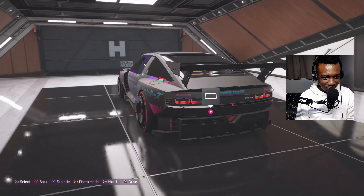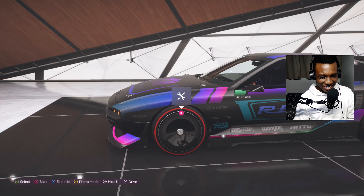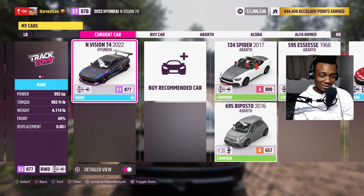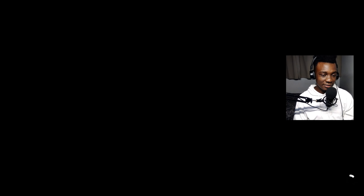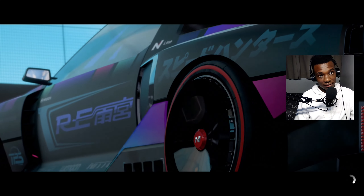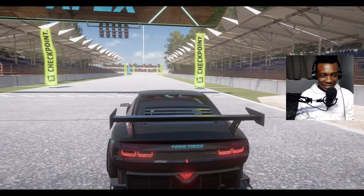Let's check the manufacturer colors - it only has one color option. Maybe it's because this car is still a concept. The benefit of getting the car late is that everyone already made liveries. There are so many liveries to choose from - look at that, this car looks so cool! We are sponsored by Toyo Tires. Look at that 'Top Secret' livery!